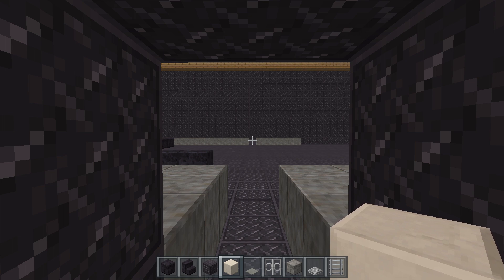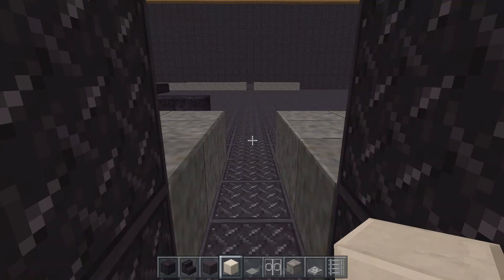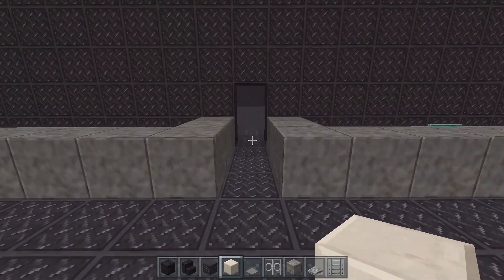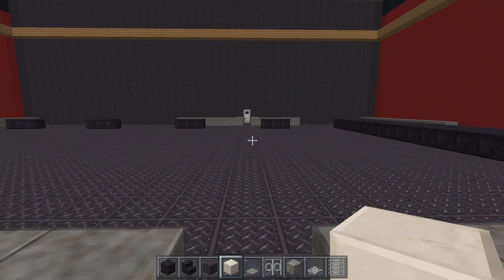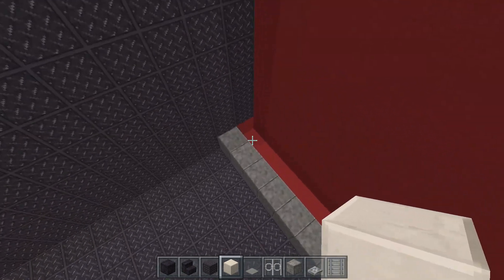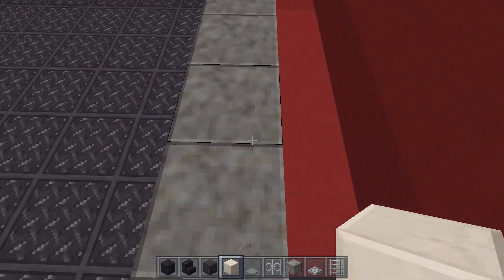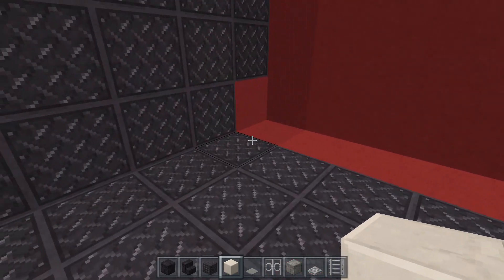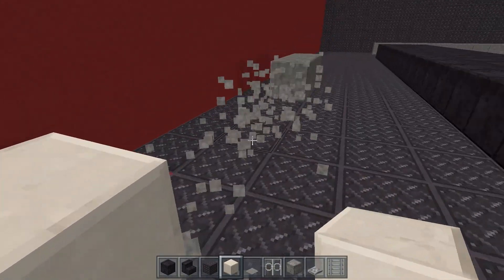We start off by going to the other side and creating a doorway first. Each of these rooms now are very similar to each other, you should really start picking up the hang of how to do stuff. We're going to start off by taking the decking out like we have done in the previous ones, but I realized I used the wrong brick on the side walls. It's two blocks out from the wall.